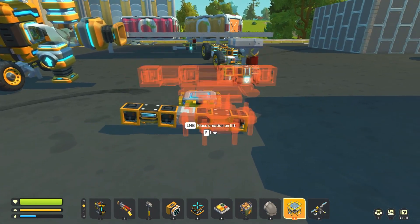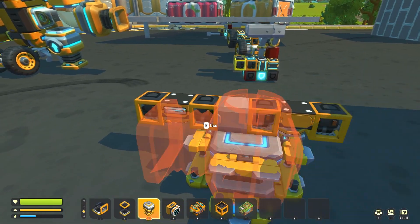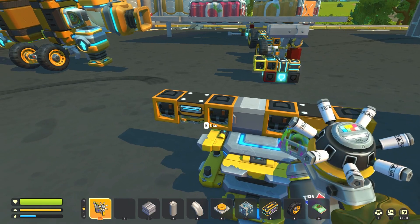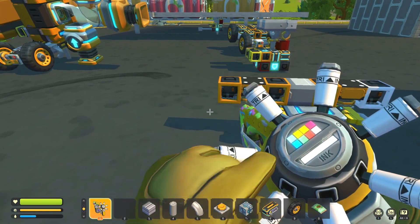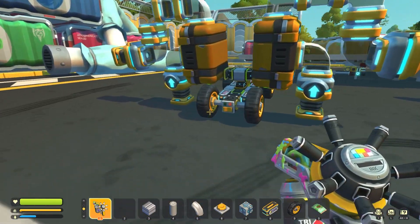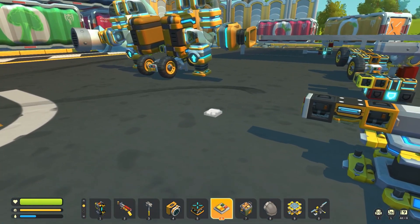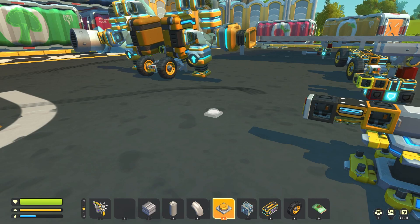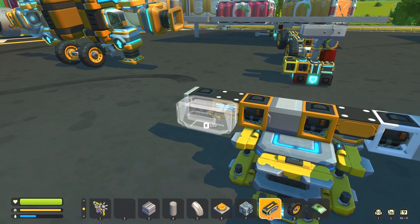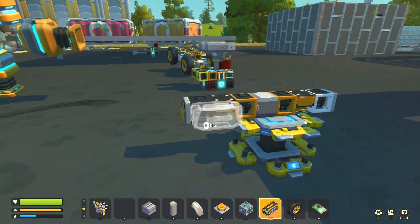From the looks of it, if I pick this up and place it down, it's going to be this way. So let's put the left side as the back and right side as the front — I'm going to call it white and black, because that's what I did over here. I'm going to put these switches here preemptively.